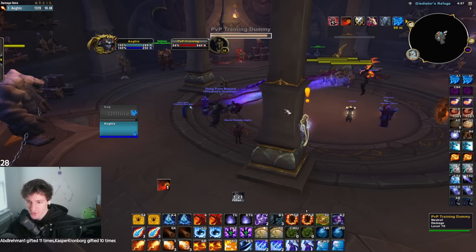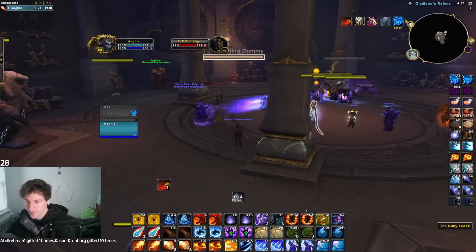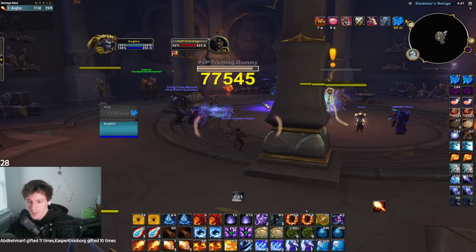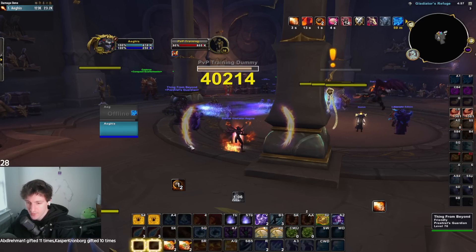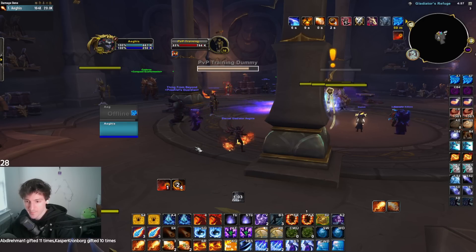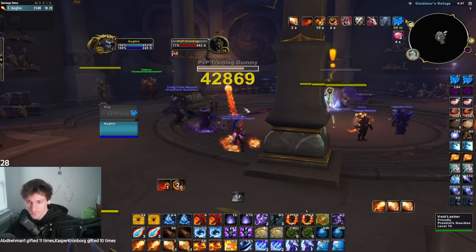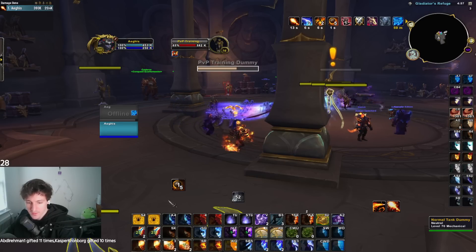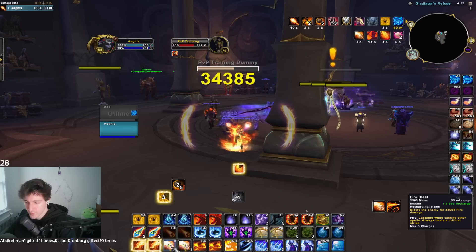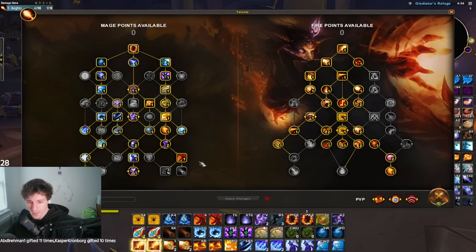The idea of Fire is to get those two crits in a row so you can get that instant cast Pyro and send it in. You want to just send in the Fireball first. If they're above 90% health, you will crit thanks to Fire Starter — all Fireballs and Pyros will crit above 90%. Once you have half a Hot Streak proc, you fireblast to complete it, send the Pyro. If the Pyroblast didn't crit, you send two more Fireblasts to get the next one. If that doesn't crit, you fireball and then use a Phoenix Flames into a Fireblast.